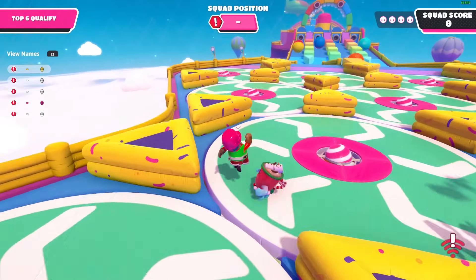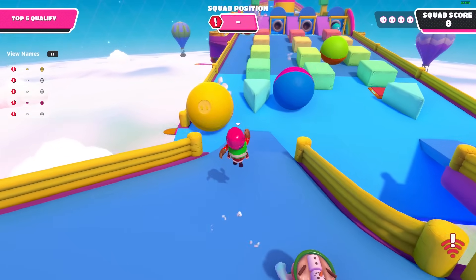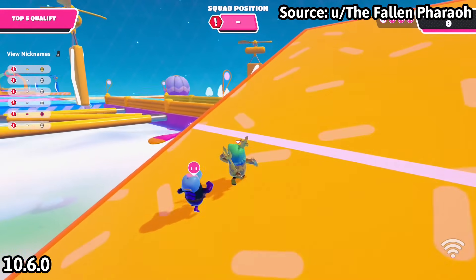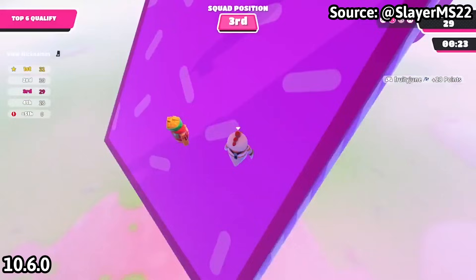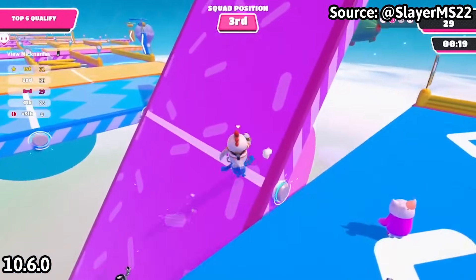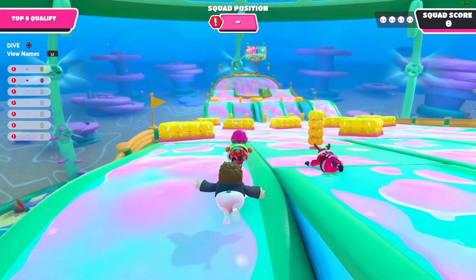The Power Party update, aka the 10.6 update, is the first monthly update where Mediatonic didn't unvault or add a single core map back into the game. However, they did vault one map — Seesaw — due to a bug where the seesaws were really buggy and super sensitive. Most players couldn't qualify because the seesaw was easily tipped over, preventing most of the lobby from getting on it. Seesaw has been removed from the vault show which houses every core map in the game, including vaulted maps.